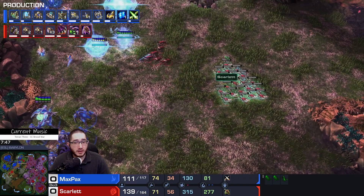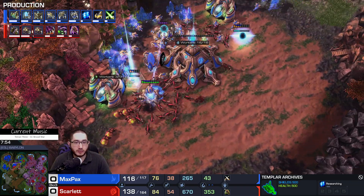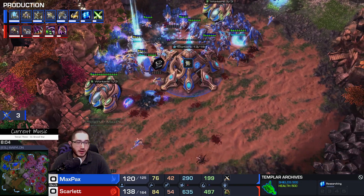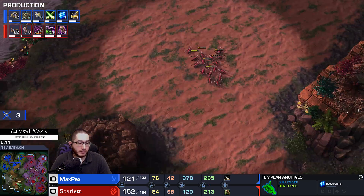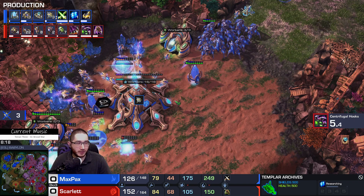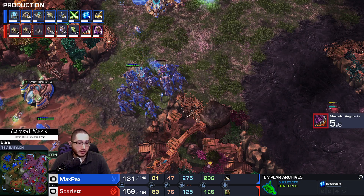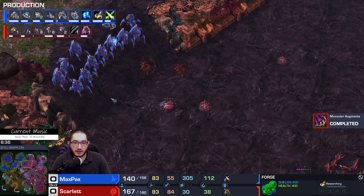Saw the Templar Archives. Decent Stasis Ward going to catch some Zerglings. Storm is on the way, and Scarlet has a large group of Ling Bane. The Banes will be stopped for the most part — Zealots taking most of the hits, Stalkers blocking the right side. The Lings back up — there's an Archon away. Storm is halfway done, which means I feel like Maxpex is going to want to just hunker down and be defensive for the next couple minutes while Templar build energy. Get your Storm upgrade, get your plus one armor, start to mass up some Chargelots.